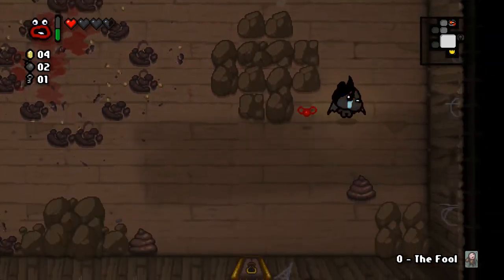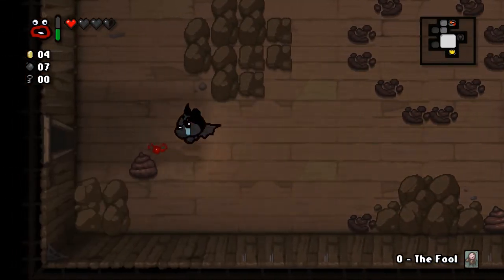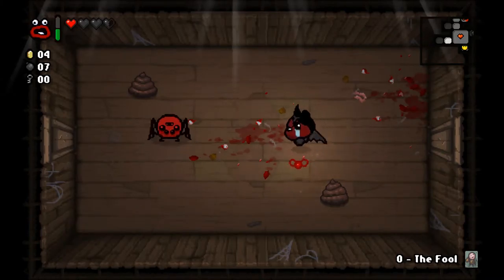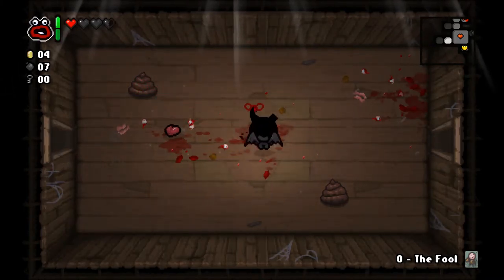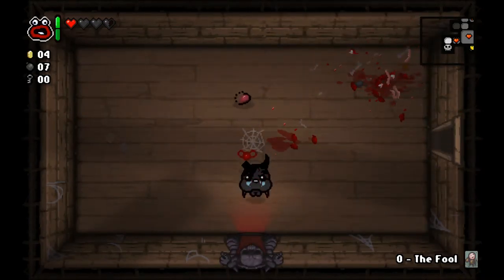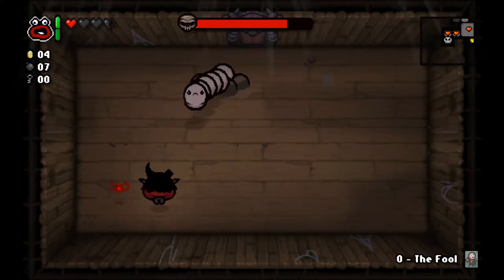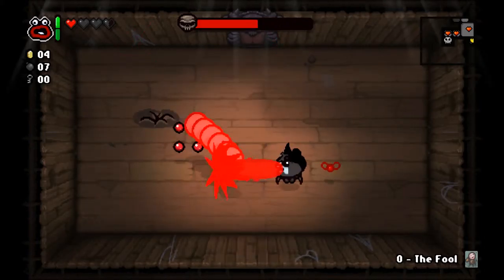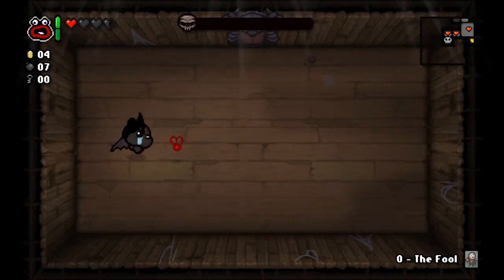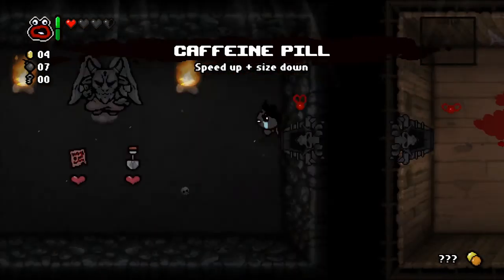We'll go into our item room. Sad Bombs — plus five bombs that shoot lasers I would assume, maybe they don't because we don't have Brimstone. I think we actually need the Brimstone item in order for it to shoot the laser beams, or maybe that's only in Afterbirth, which is the expansion pack to Binding of Isaac Rebirth. Fought Pin for the second time and beat him effortlessly.